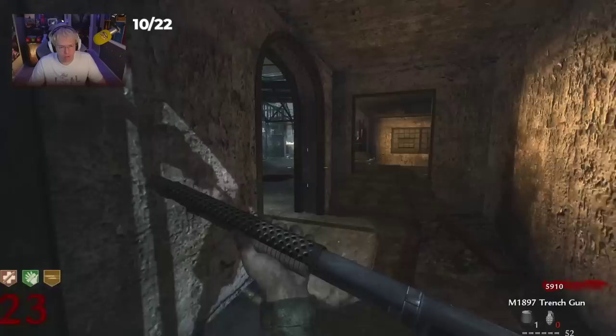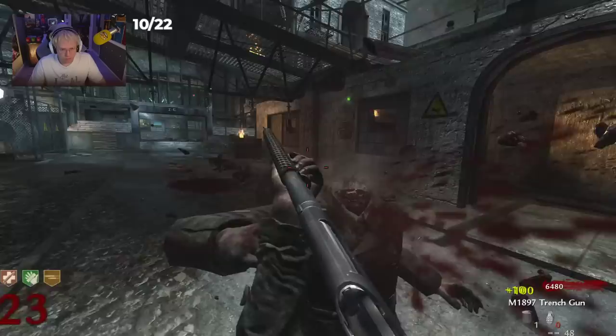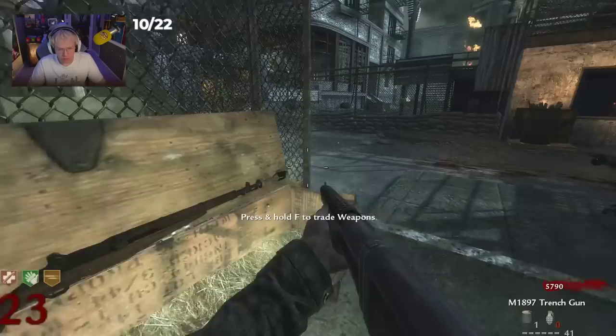There's not many zombies — I should be all right. Let's just take them out, give them some headshot treatment. Hit another weapon from the box. Oh, this is the M1 Garand — is it not? Wait, the M1 Garand — yes, I've not done this. And this is with the launcher. The launcher was the strangest edition in World at War.